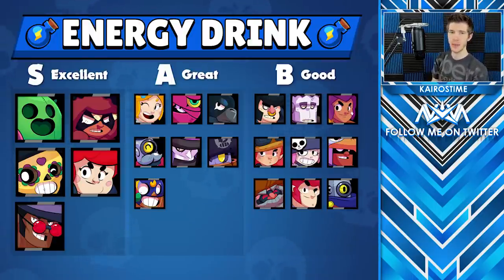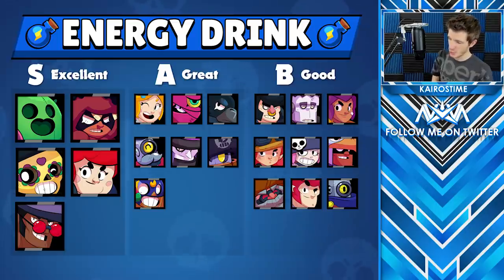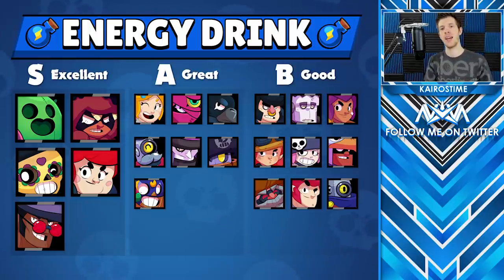In the S tier we have Spike, Nita, Poco, Pam, and Brock. Then in the A tier we have Piper, Tara, Crow, Barley, Mortis, Daryl, and El Primo. And finally in the B tier we have Bull, Frank, Shelly, Jessie, Penny, Bo, Dynamike, Colt, and Ricochet.